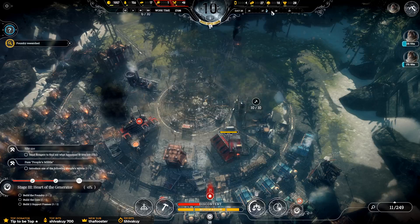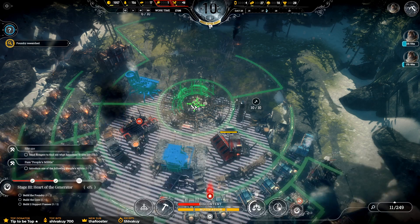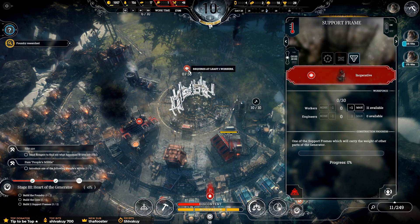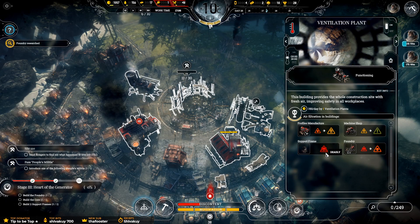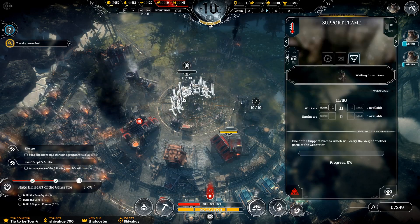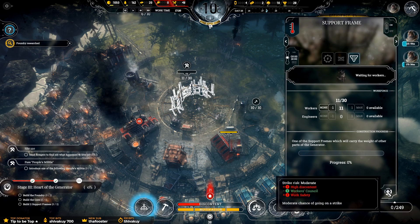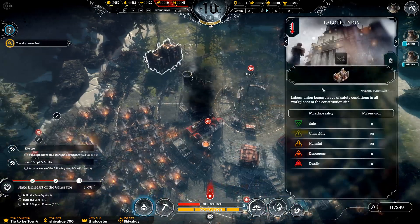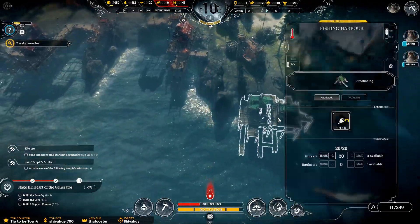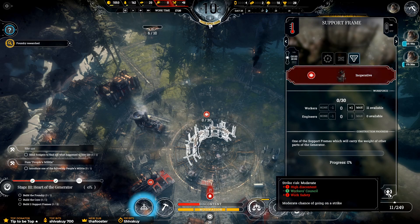Oh, this is going to take a lot of people. So this is for steel composites — 27 structural profiles, we can make the support frame. I just wish I had the people. Let's put 11 people in there. Why isn't that doing anything to the support frame? Workplace safety will rise but efficiency falls. They're going to go on strike soon. Let's take these off — get me the food, please. They're striking — it's on two at the minute. Moderate chance of going on strike.